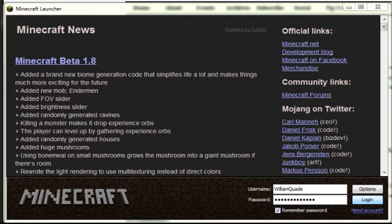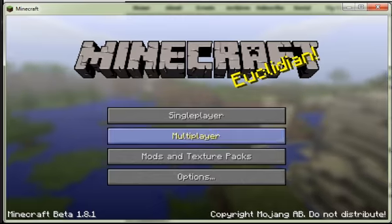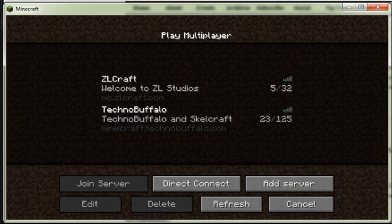Joining the ZLCraft Minecraft server is pretty easy. All you need to do is log in to your Minecraft account, and once you've logged in, you can click multiplayer. You'll probably see nothing there, and you'll want to add a server.